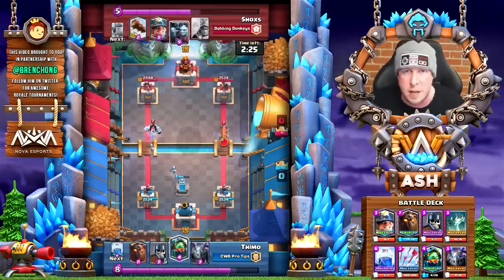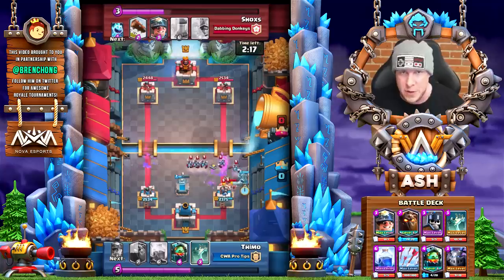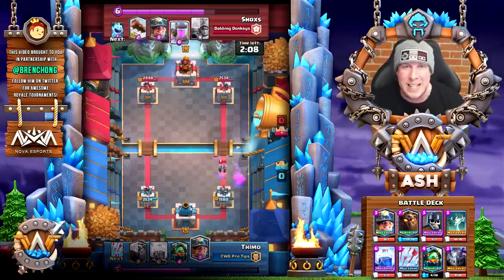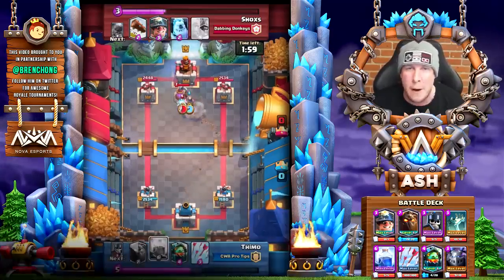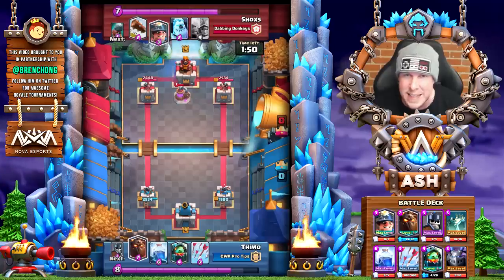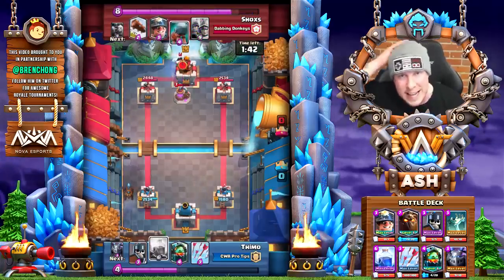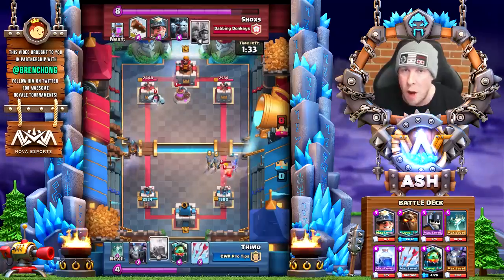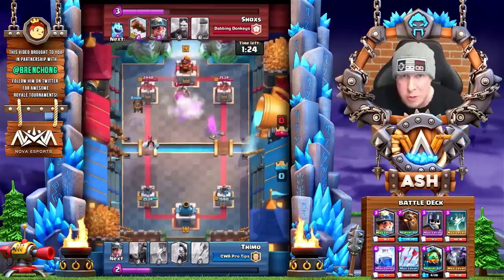Before we dive in, you might be asking: Ash, two days ago you talked about four cards that still needed buffs or nerfs, and one was lightning — so why are you now sharing a deck with lightning? Well, according to Teemo, lightning is a great surprise effect right now, especially in beatdown. Think about all the popular defenses: E-Wiz, Ice Wiz, Three Musketeers, Mega Minion, Flying Machine — everything dies to lightning, and soon Magic Archer as well. You also have Miner, so you have either lightning or Miner to attack your opponent's pumps.